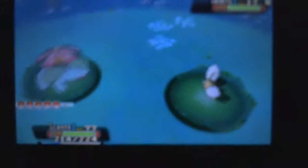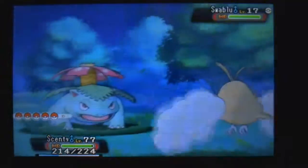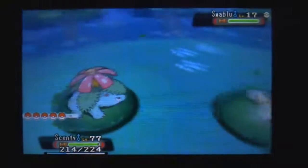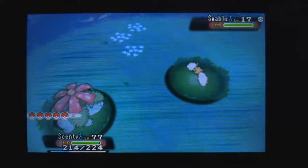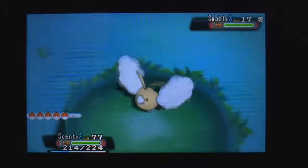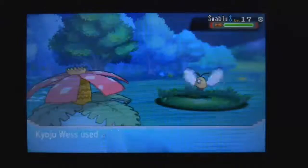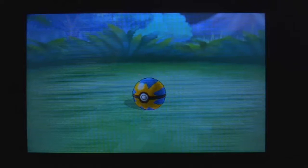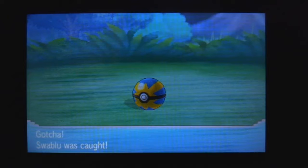Let's get this cam nice and clear. Alright, okay, that looks good. Let's put it like this. Look at that — yellow bird. Let's catch it with a Quick Ball. Do I have Quick Balls here? Yes, I do. Look at that. And it's a critical capture! Awesome. Swablu was caught.